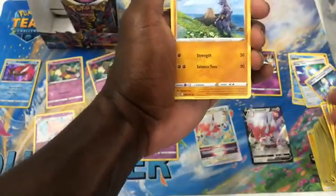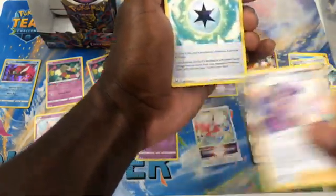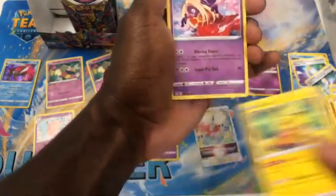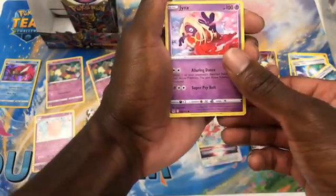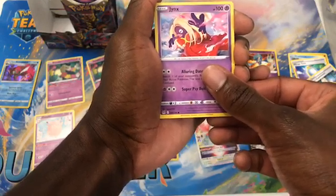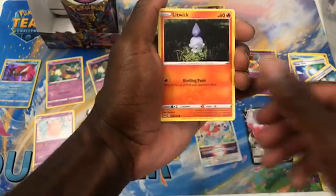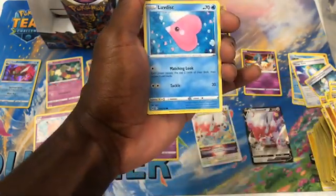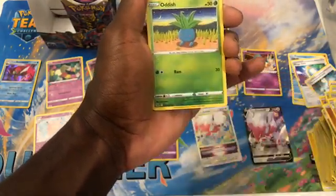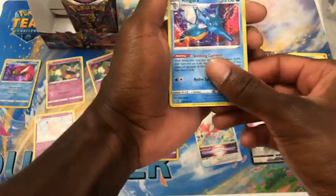Fighting Energy, Machoke, another Francina — nice. Gift Energy, Pikachu, Jynx. Litwick, Lovenisk, Oddish. Elder Reverse Oddish — Kingdra. Okay.